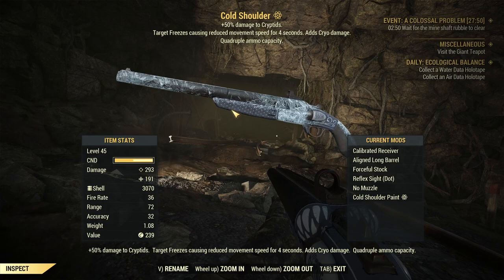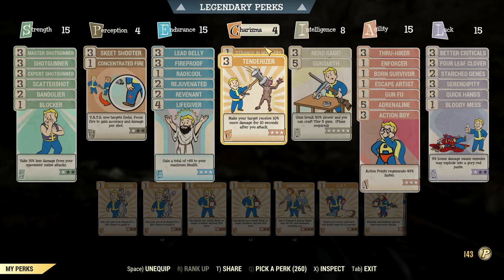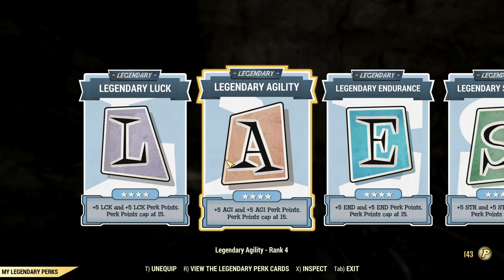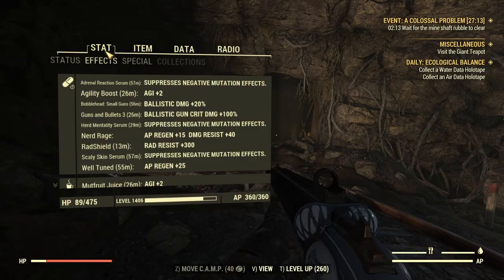Now these are my perk loadout. I have most of the damage perks, and I have some defensive perks as well. Feel free to pause the video if you want to watch it closely. And these are my legendary perks: 4 legendary special cards, Taking One for the Team, and Follow Through. Normally you don't want Follow Through for a double barrel shotgun, so feel free to replace it with something else.